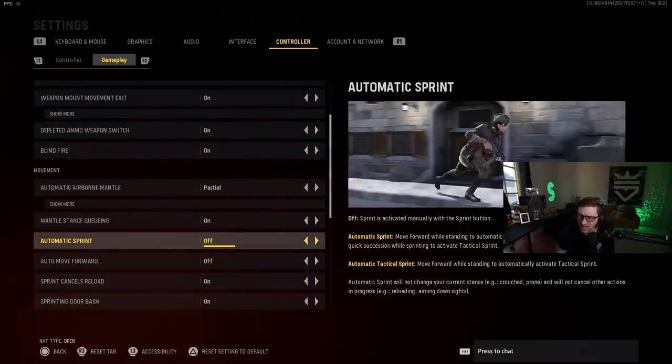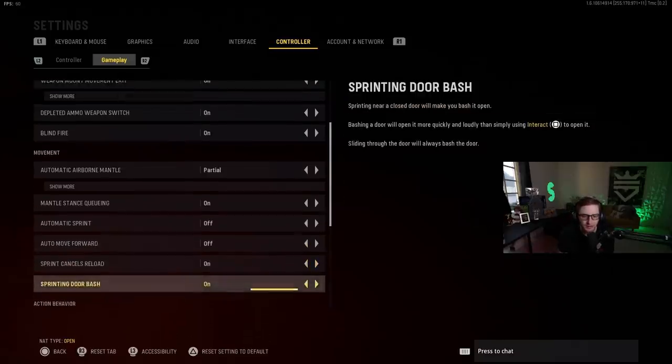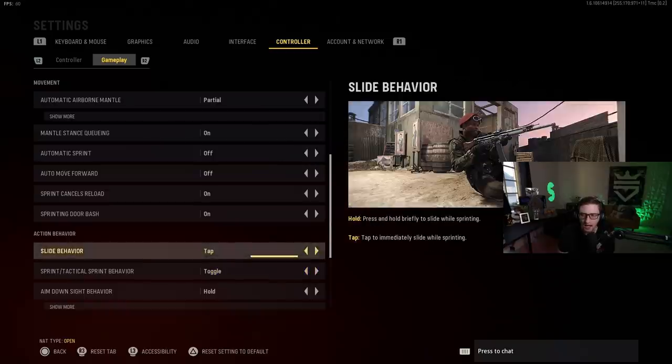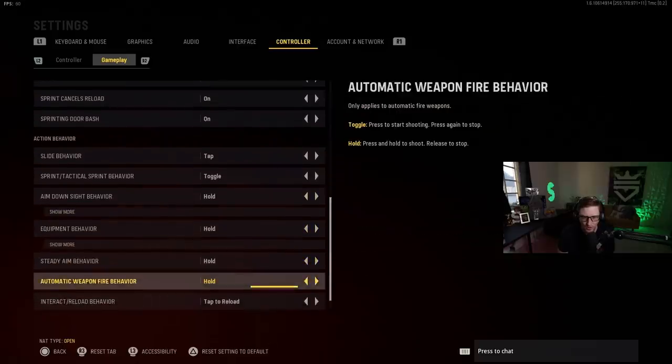Automatic sprint: a lot of people have been asking if I'm going to be playing with ATS on. Automatic tactical sprint means if you move forward, you don't have to press down — it'll just automatically get you running. I have that off. As a professional, we're not allowed to use it. Slide behavior: make sure you're on tap. You don't want to have to hold to slide — you won't be able to slide cancel. Make sure you have that on tap. Those are the only important ones.